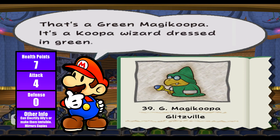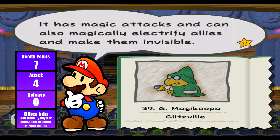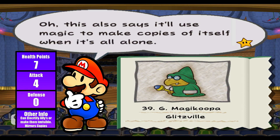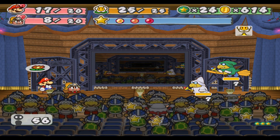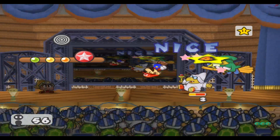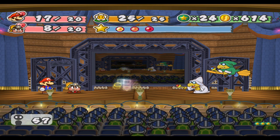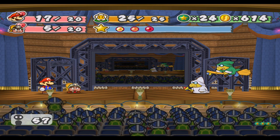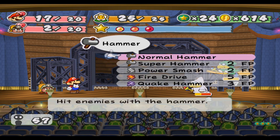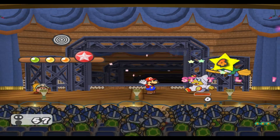That's a Green Magic Koopa — a Koopa wizard dressed in green, max HP is 7, attack is 4, and defense is 0. It has magic attacks and can also magically electrify allies or make them invisible, and will use magic to make copies too. The white one is probably the one you want to take out first. Since I can't jump I have to use my hammer every time. We want to switch out Goombella — she's taking a rough amount of damage.